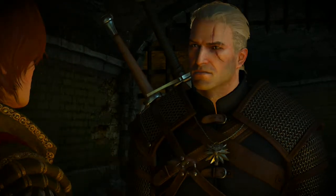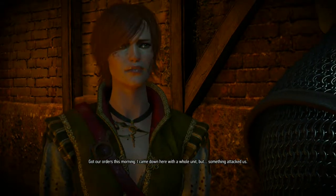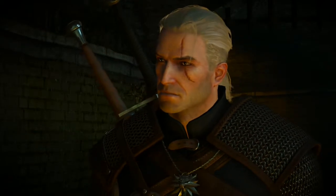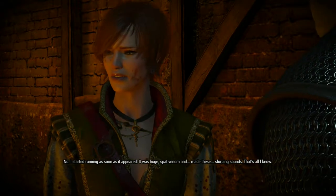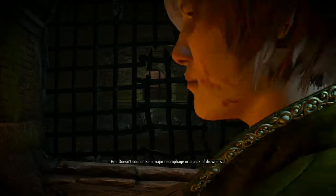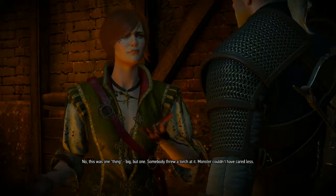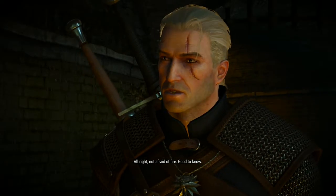Shani got orders this morning and came down here with a whole unit, but something attacked them. She doesn't know what — she started running as soon as it appeared. It was huge, spat venom, and made slurping sounds. Geralt reasons it doesn't sound like a major necrophage or warpack of drowners — this was one big thing. Notably, somebody threw a torch at it and the monster didn't care. Not afraid of fire — good to know.